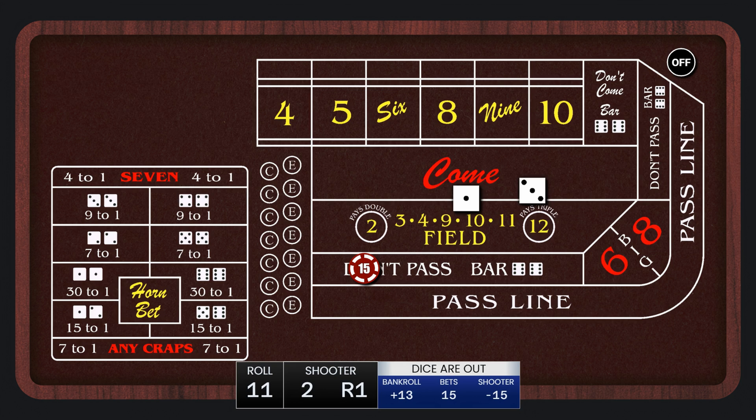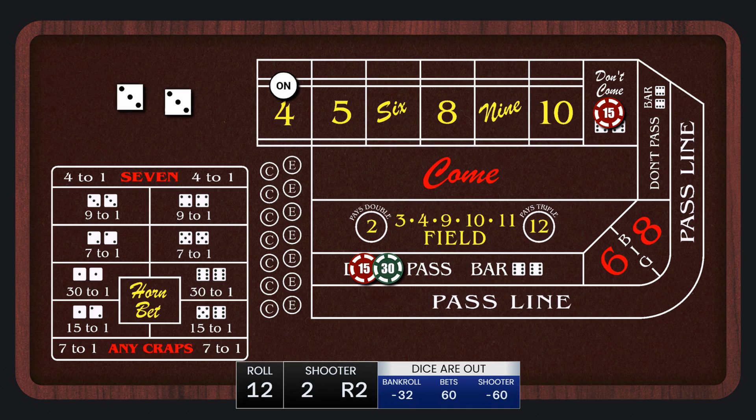Our second shooter is coming out. Easy 4 sets the point, and we lay odds and make the don't come bet. Hard 6. Then yo-11 means we lose the come bet — notice we're not making another come bet since that one lost. Another yo. 4-1-5. And there's the 7-out. We win $60 total on that hand, and we end that shooter up $73.